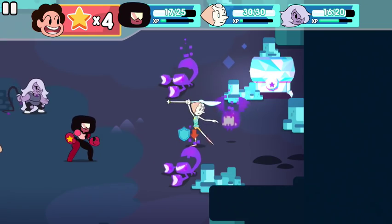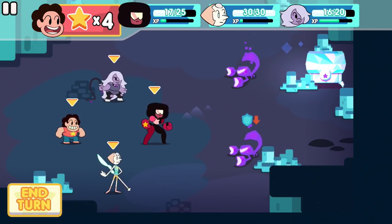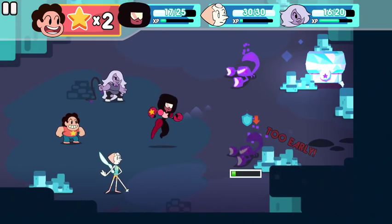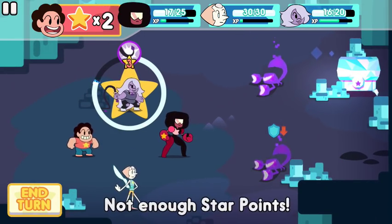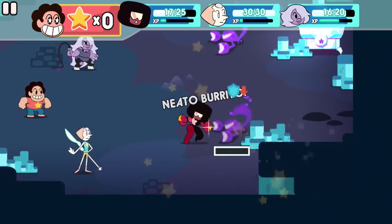So these stars in the upper left corner here — are those sort of like action points? Yes, basically they are. They're called star points, but it's exactly action points. You have hit points, and in the whole top of the UI here, there's Steven on the left, Garnet right there, Pearl in the middle, and Amethyst all the way on the right. They all have their own hit points and XP. Everybody's leveling up as you go through battles.